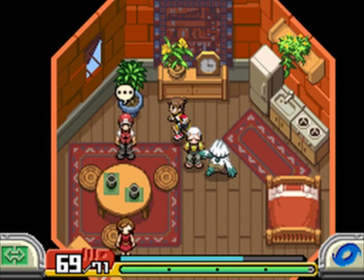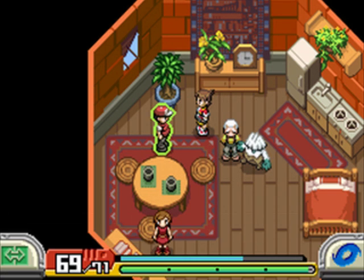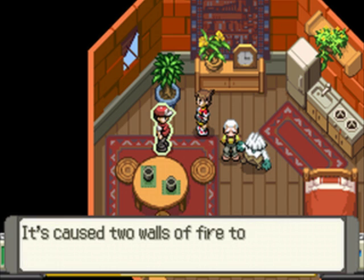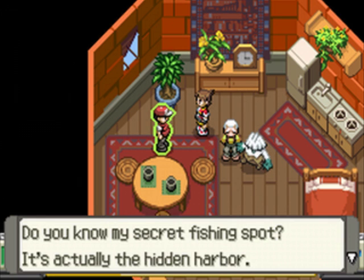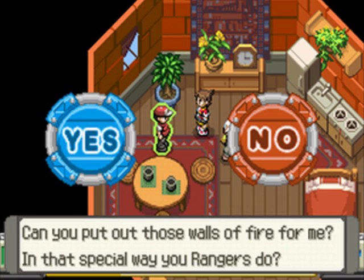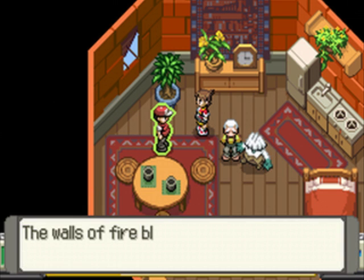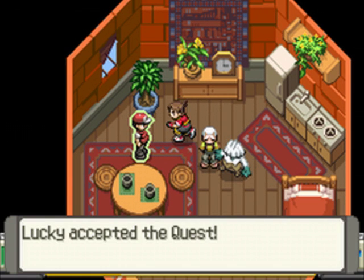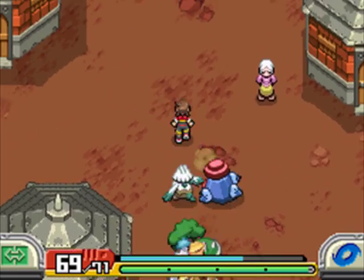Anyway, so you need to complete the first quest to get the Team Dim Sun guide to appear here. But once he does, he'll become a fisherman and he'll give you a quest — he's a fishing guide, but he needs some help. The Volcanism active has caused two walls of fire to spring up in the cave's corridors, keeping him from his fishing spot, which happens to be that hidden harbor. It turns out that place makes sense — a lot of fish would be attracted to the warm water. So hey, he has a secret little fishing spot. His criminal ways have somewhat paid off for him.